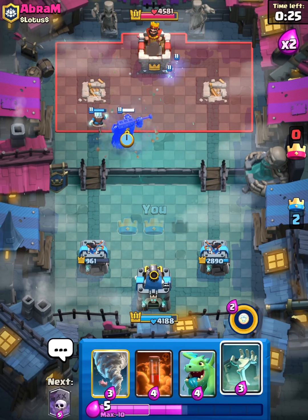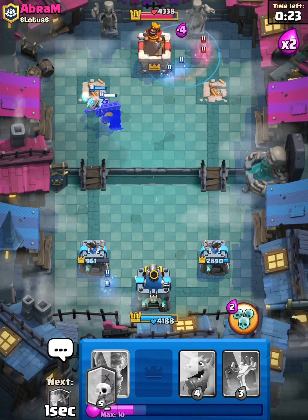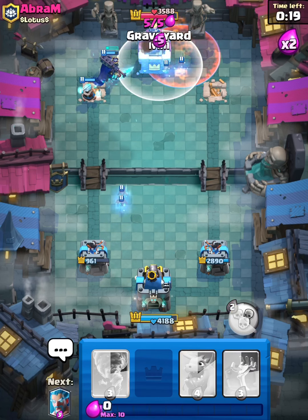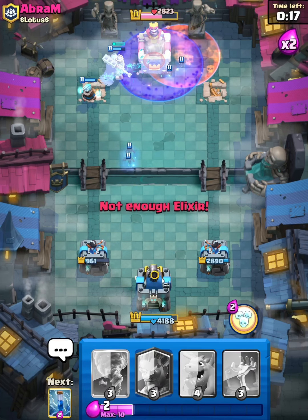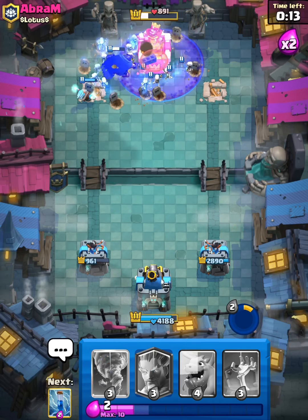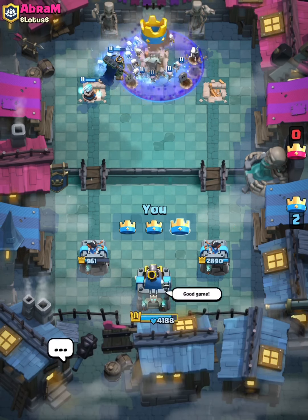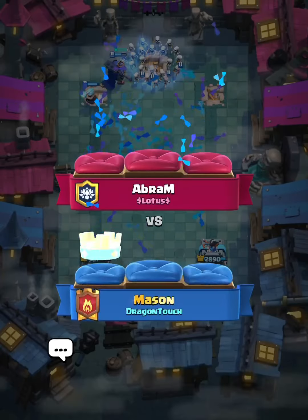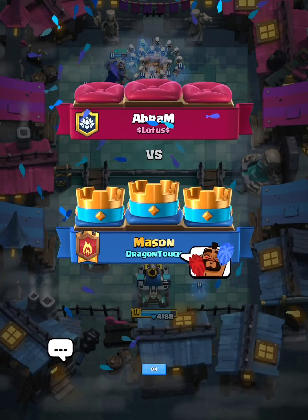I honestly think that they should buff Graveyard — give it a few more Skeletons, just to make it a little more viable, because you don't really see it that much. And even when you do see it, there's a lot of counters. This is a good game, but I feel like Graveyard needs a little bit of a buff. Let's hit him with the Cheerleading Hog.